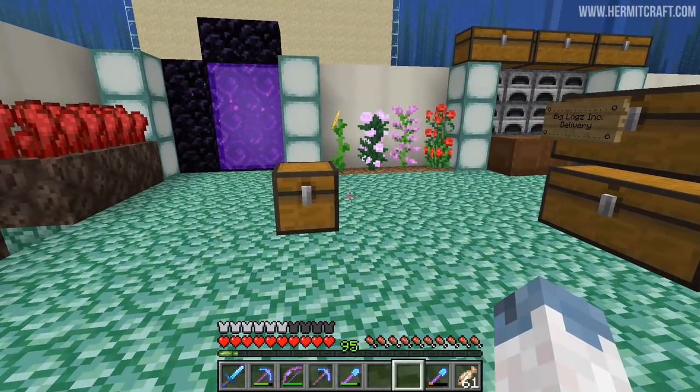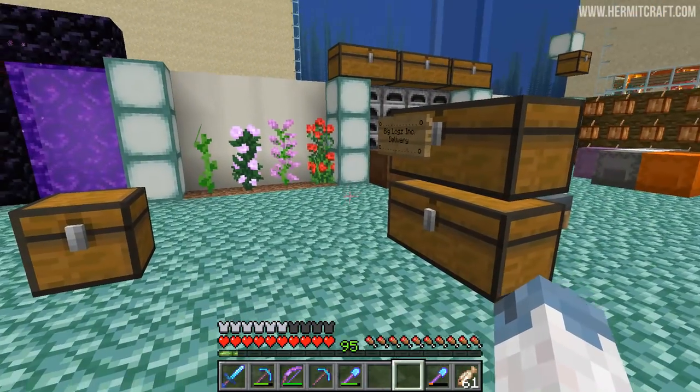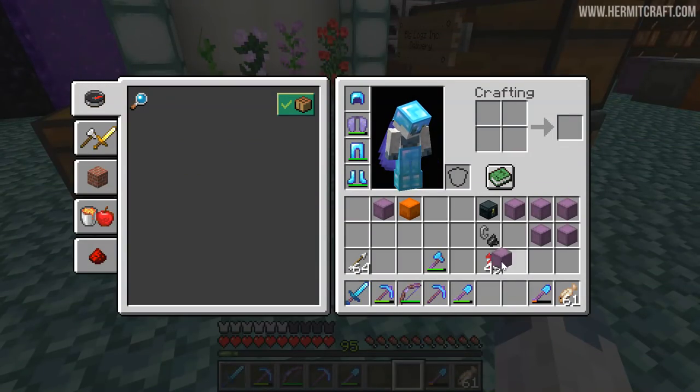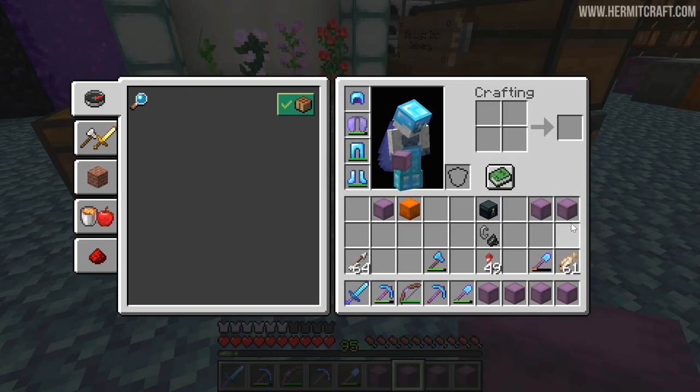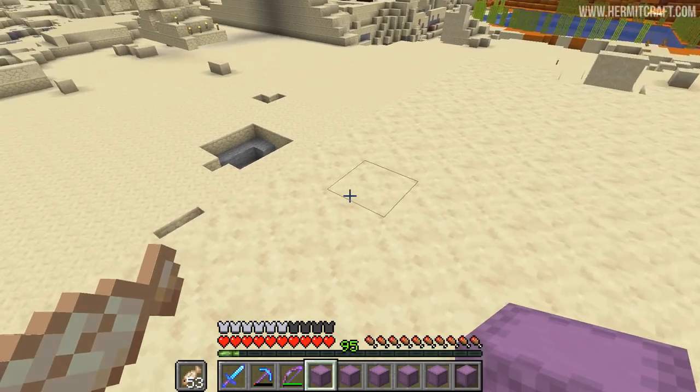So here's what we're going to start off by doing — actually working on this thing and making some progress. But first of all, I need to fill up six shulker boxes full of sandstone because we're going to need crazy resources to build this thing. So here it is — all six, full of sandstone.